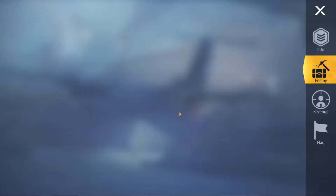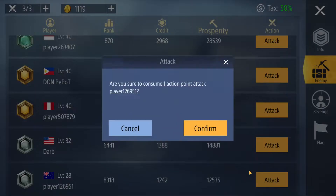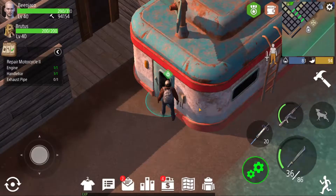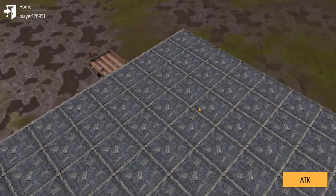Hey guys, welcome back to another episode of Zed Shelter. Today we are going to continue raiding - we're going to attack this lower level player here who is just level 28, and we're going to go there and try to take as many things from them as we can, targeting all of the iron.